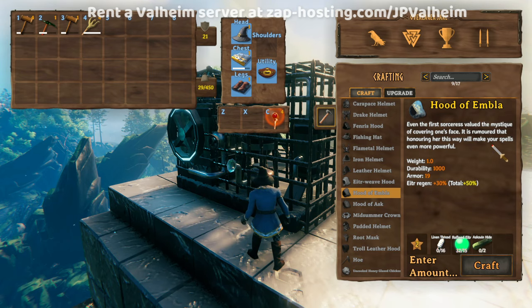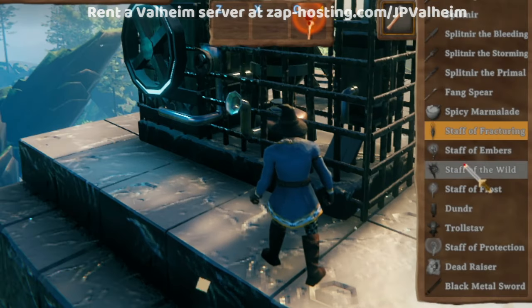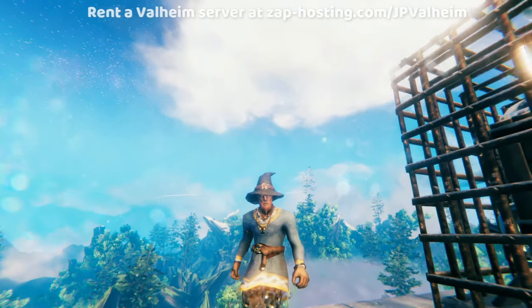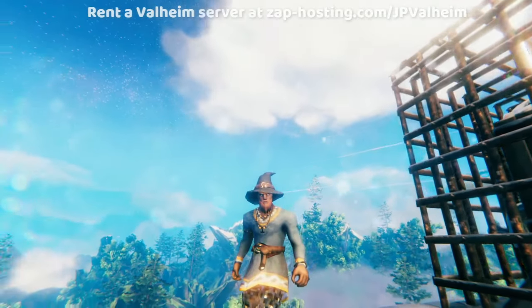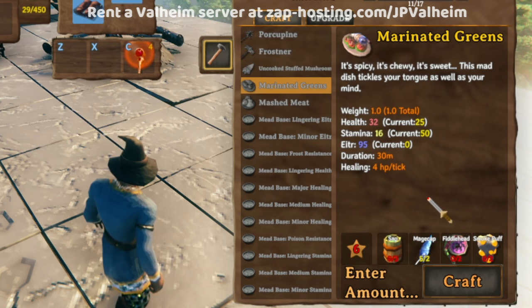You're going to need the Refined Eitr to make the Embla set, which is the mage armor for the Ashlands. Interestingly, you will not need any Refined Eitr to make any of the fancy Ashlands staffs — none of them require Refined Eitr. Its main use is to create the magic set from the Ashlands. After that, you don't really need the Refined Eitr that much, although you might still want it to make the Ballistae traps and that sort of thing in smaller quantities. While you won't need Refined Eitr that much, you will consistently need Sap, Magecap, and Jotunpuffs to make the highest level food. So you really want to have a lot of Sap, Magecap, and Jotunpuffs.